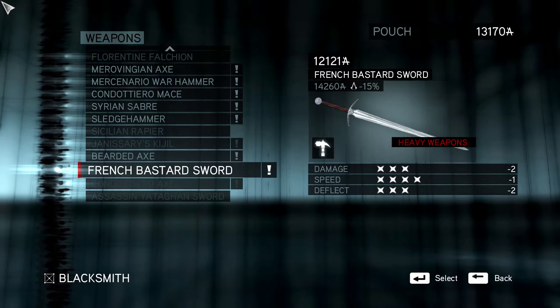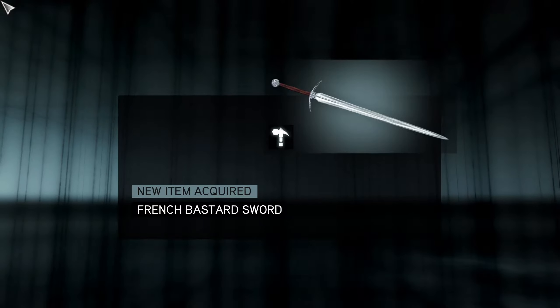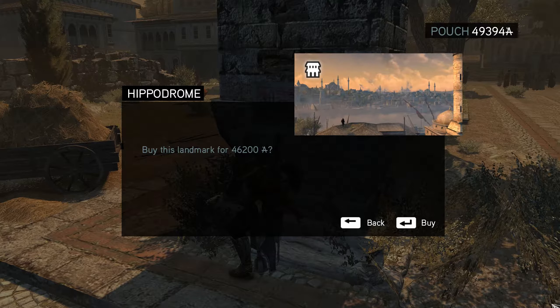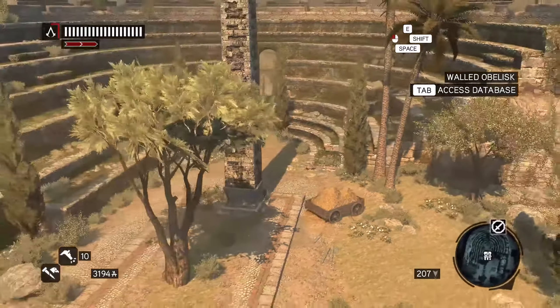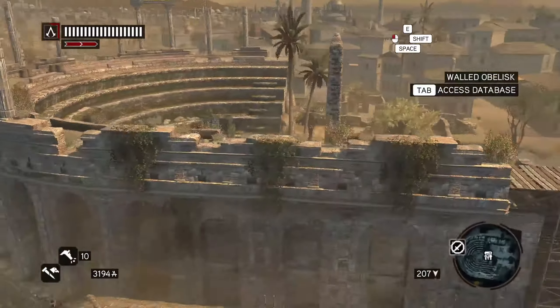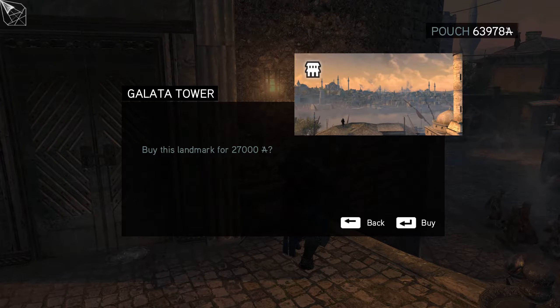Let's actually buy this big sword because I think we can throw that at enemies for one of the challenges. The first thing we're gonna buy is the hippo drone, which is really expensive. And we can buy the Galata Tower for 27,000.